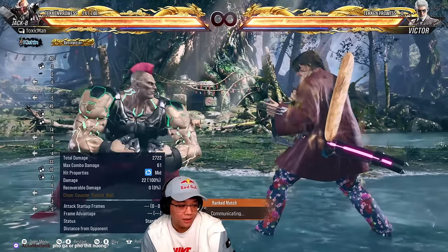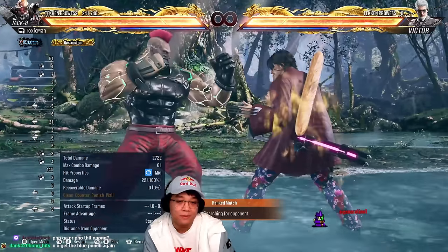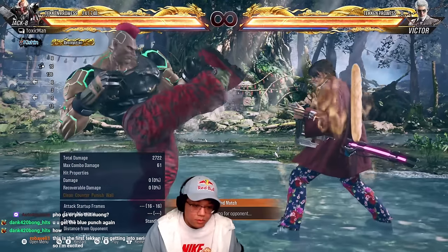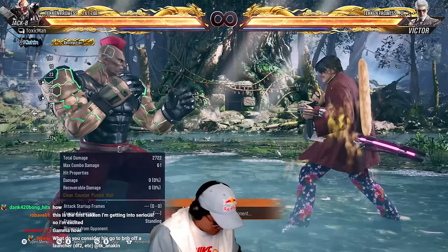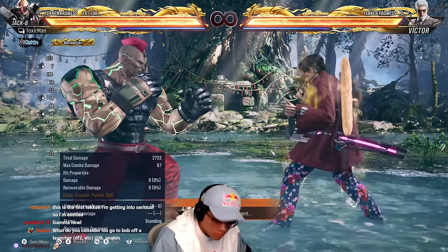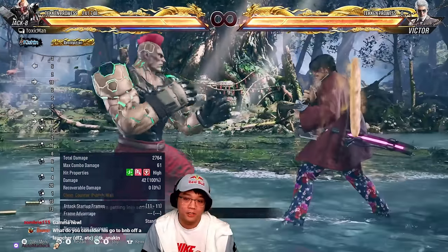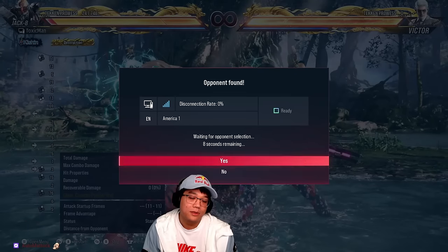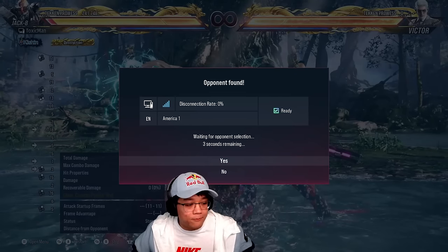Stance two into the heat smash uses up all your heat, but it's a lot of free damage. It is a high though, so to mix it up, stance one while in heat state gives a free combo. And it's not only in heat state — when you have the powered-up options, three plus four is the manual input for the stance. If you absorb an attack with the stance power crush, it charges up the punch option as if you were in heat. In heat state, both punch options are automatically the powered-up versions.